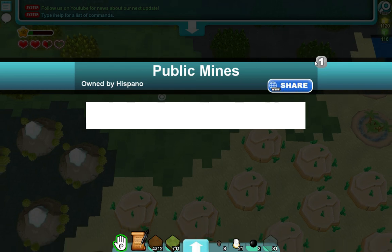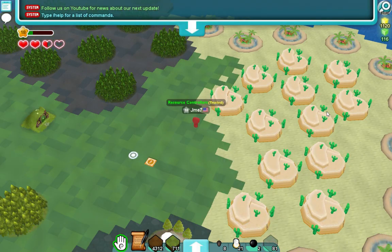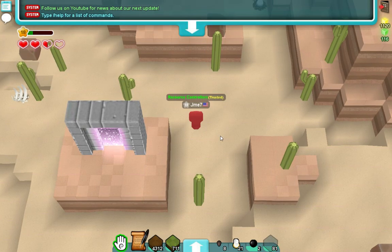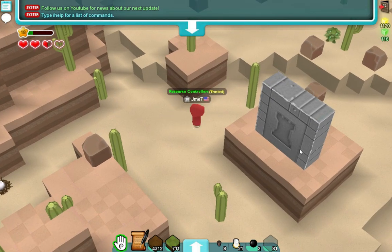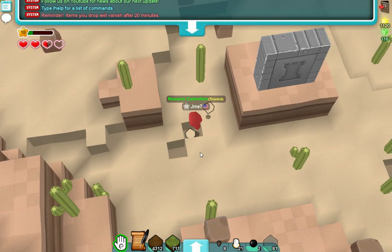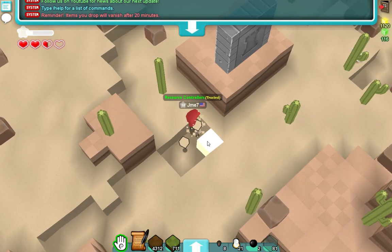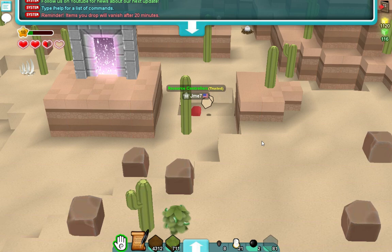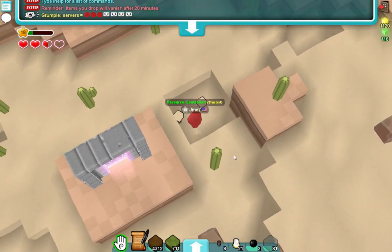You want basically everything you can find in a desert mine. Sand is the main thing though, because it can be crafted into glass, and you can make a ton of stuff with it. So you get some sand, and maybe even some gold, or some mesa, or other stuff.